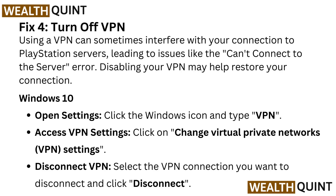On Windows 10, open settings by clicking the Windows icon and typing VPN. Access VPN settings by clicking on 'Change virtual private network settings.' Then select the VPN connection you want to disconnect and click disconnect.